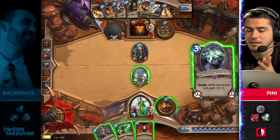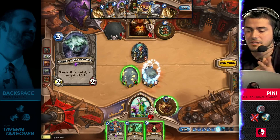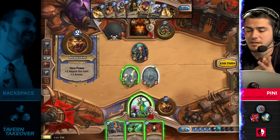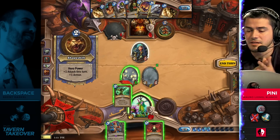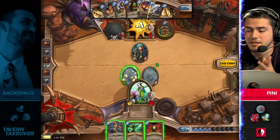He picks up a second Shade of Naxxramas. It's not what he wanted. Penny had a great start, but it's really starting to peter out here. I think the shades are actually pretty good in this position — they're going to be growing every turn, putting a clock on your opponent.